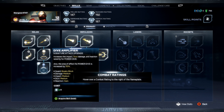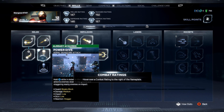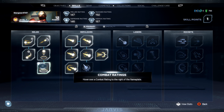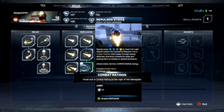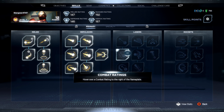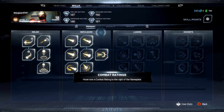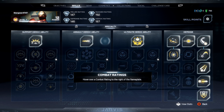Increases the impact, stun damage, and reaction. It's a very easy power drive. We'll do that one. So we got all the repulsor and melee stuff. After that, we can just move all the lasers. That'd be cool.